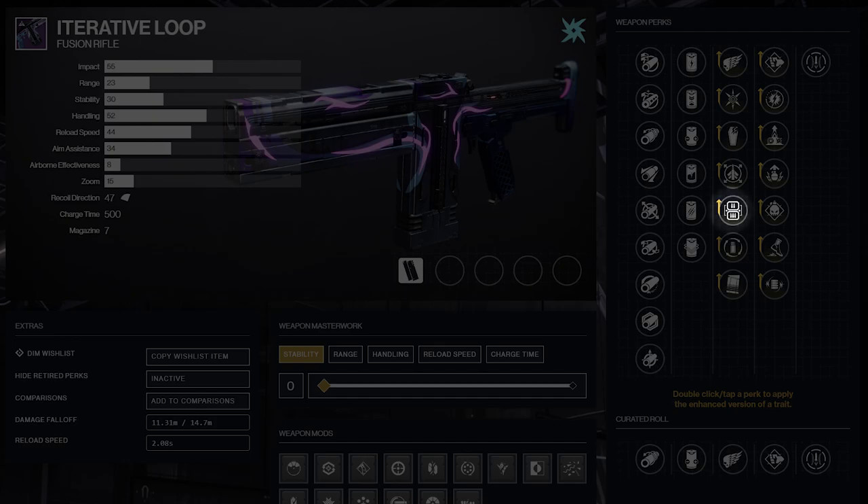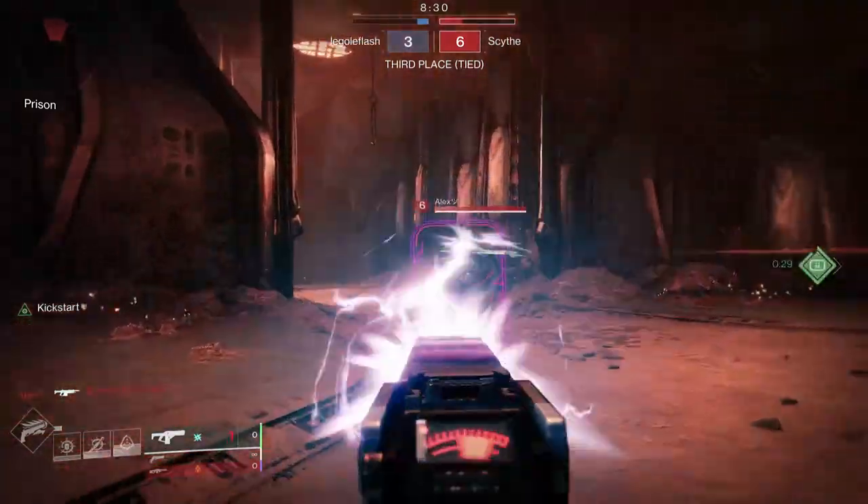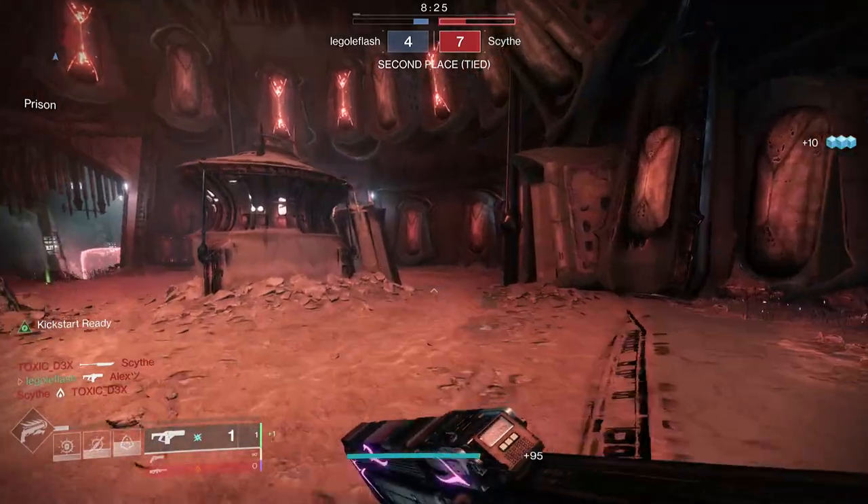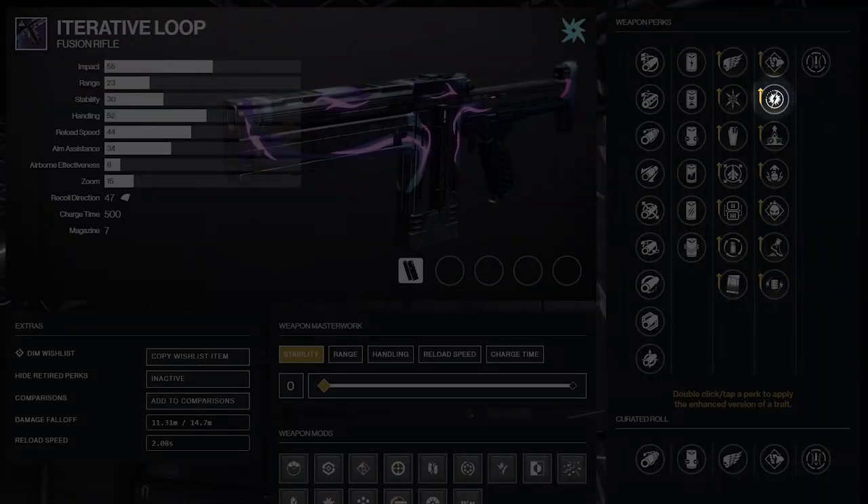Lead from Gold is one you could sub out for my Compulsive Reloader combo with Volt Shot — it's a great way to keep the ammo flowing. Adagio is a big no-no for me on fusions. My thinking is I don't ever want to go slower after I get a kill. The fact that enhanced Adagio gives 8 seconds gives me a bit of pause, but I'll need to play around with it more and see if the damage is worth it.